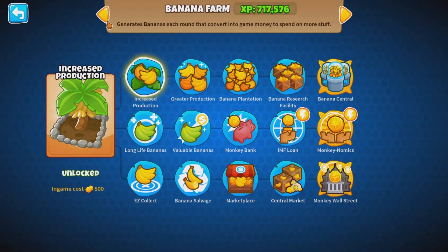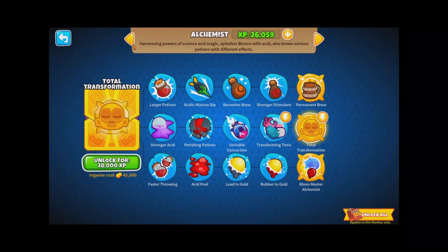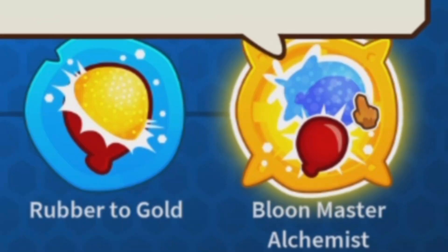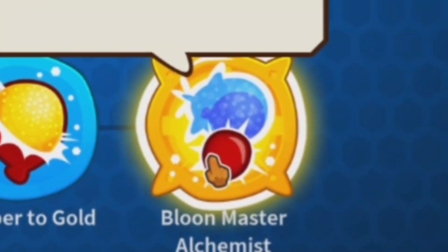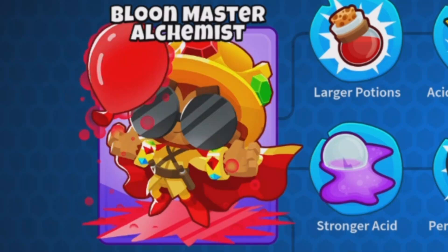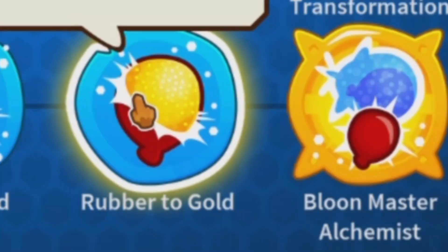Yes, basically every single unit is the same — right? No. Balloon Master Alchemist does not obey this rule. The Tier 4 option for Balloon Master Alchemist is Rubber to Gold, which has absolutely nothing to do with Balloon Master Alchemist. Rubber to Gold turns balloons into gold for more money. But Balloon Master Alchemist targets Moabs and shrinks them into red balloons, which has absolutely nothing to do with the Tier 4 upgrade.